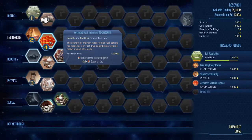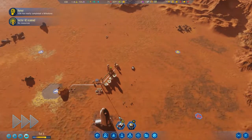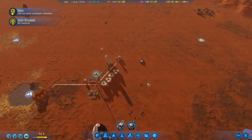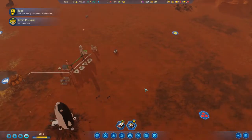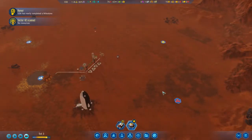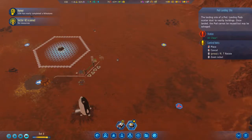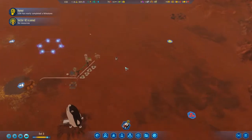What about more research? Let's queue up advanced Martian engines since we've got research. Alright, so I'm thinking... yeah, the pod's here now, so you can see it kicks up dust like a rocket.